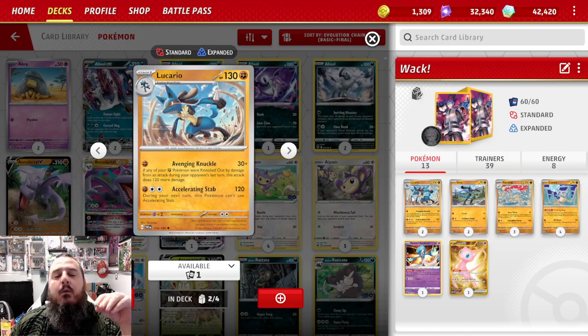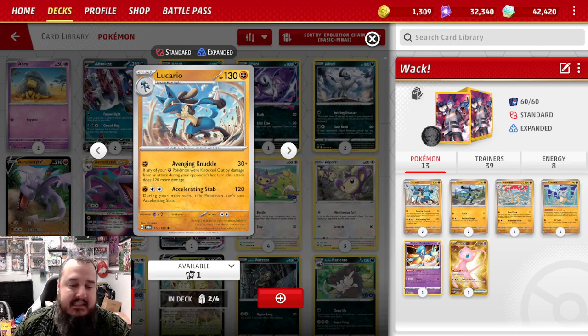In partnership with Marowak, we've got Lucario. I used to play Makuhita and Hariyama — Hariyama has an ability where your Pokemon take 10 less damage. But being a stage 2 and only 10 damage less, it just wasn't worth it. So I've swapped Hariyama out for Lucario. Lucario has a single energy attack where if any of your fighting Pokemon were knocked out by damage during your opponent's last turn, this attack does 120 more — so that's 150 for a single energy. That buys us a turn to recover our Cubone, get a Marowak down, and recombine the Marowak combo.